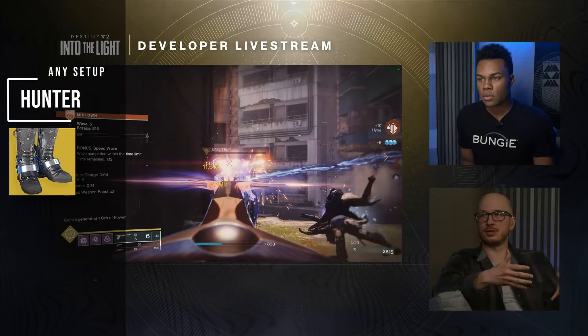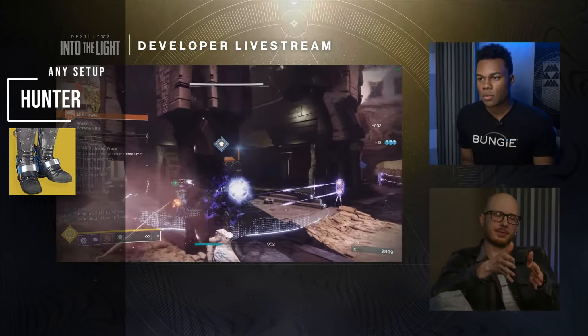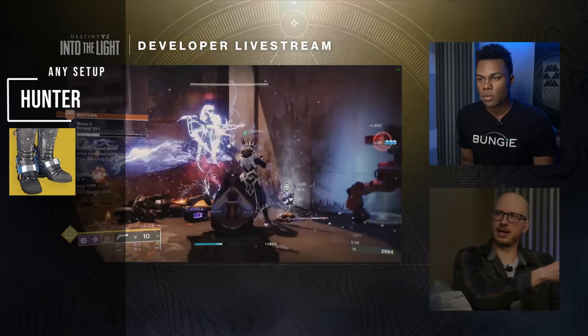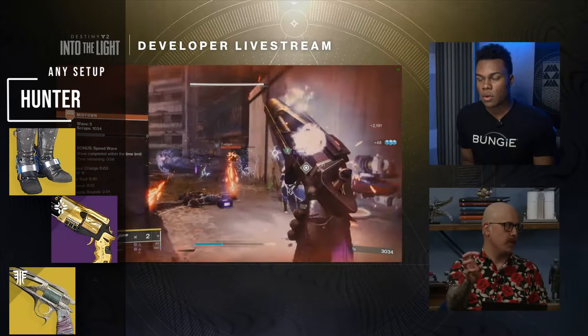A Lucky Pants build is also a top contender right now and will help out a lot when enemies start to get tanky. The best thing here is this could also be run on any subclass of choice, as long as you're using a kinetic hand cannon such as Warden's Law or Malfeasance.